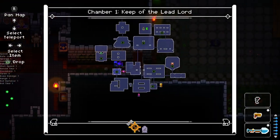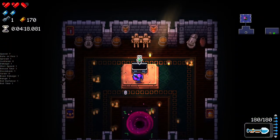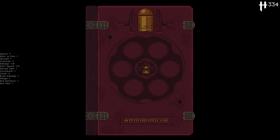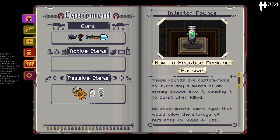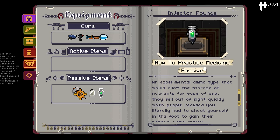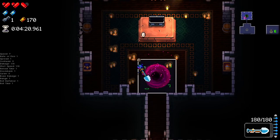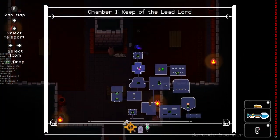Another great weapon. Injector rounds. 'These rounds are custom made to inject any ailment of an enemy deeper into it, causing it to burst when killed. An experimental ammo type that would allow the storage of nutrients for easy use. Fell out of sight quickly when people realized you literally had to shoot yourself in the foot to gain their benefit.' Hmm, intriguing. I am certainly intrigued by the prospect of this.